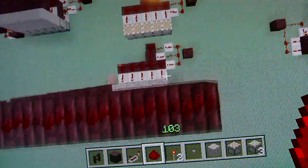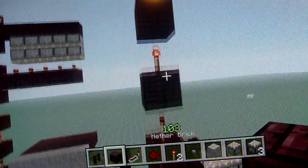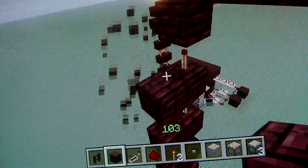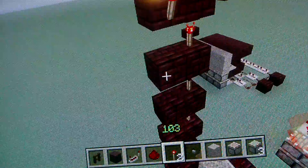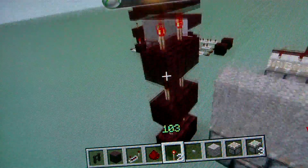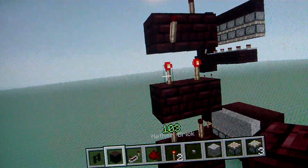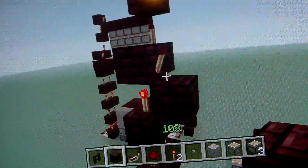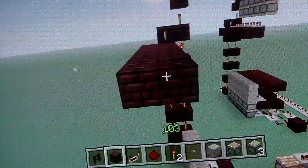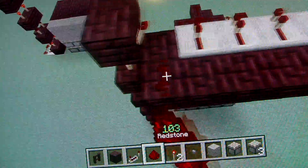Put redstone across like that. I just need to build this all the way back up. So it should be like that. Then you need to take your block again and do out one from that, then go again and build it two wide, and then put your pieces all the way along, leave that out and put redstone across.